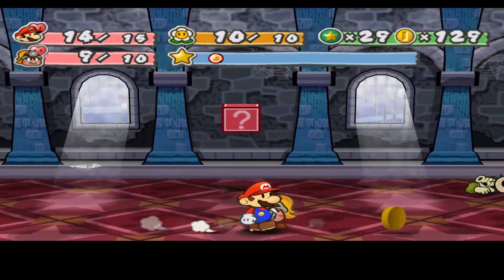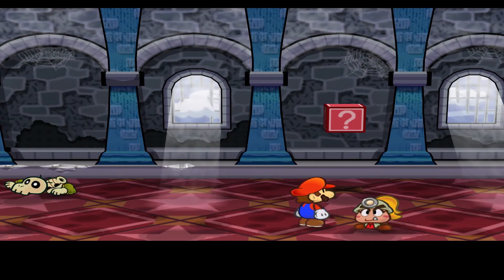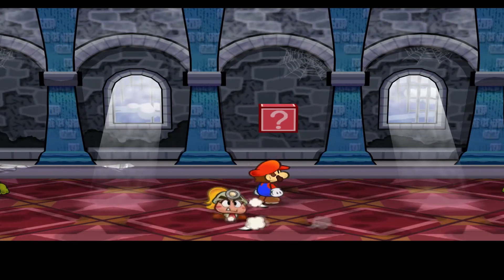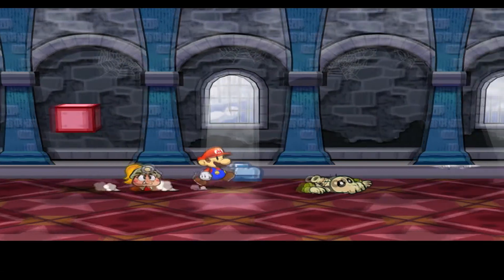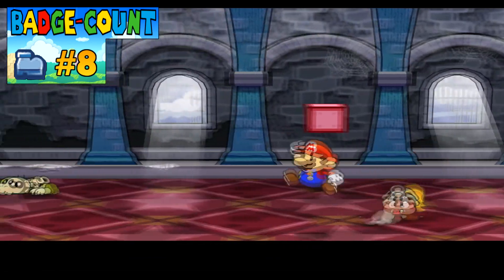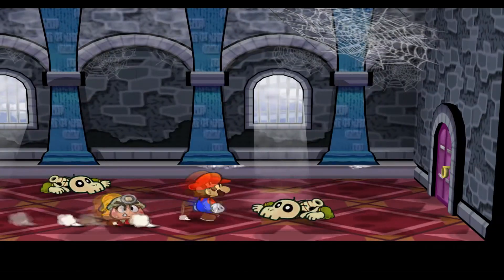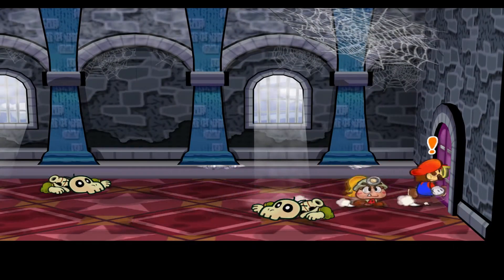After defeating those Koopas, you come to this little red block. Hit it and we get a new badge - the Power Bounce, which lets you jump on one enemy until you miss an action command. It's pretty much progressive jumping. On the floor there's a bunch of dry bones which don't really do anything at the moment.